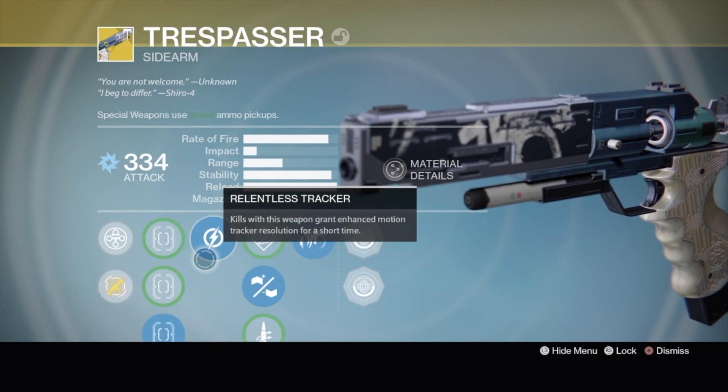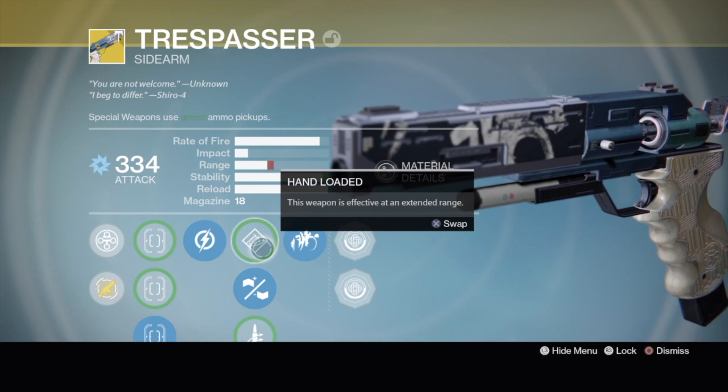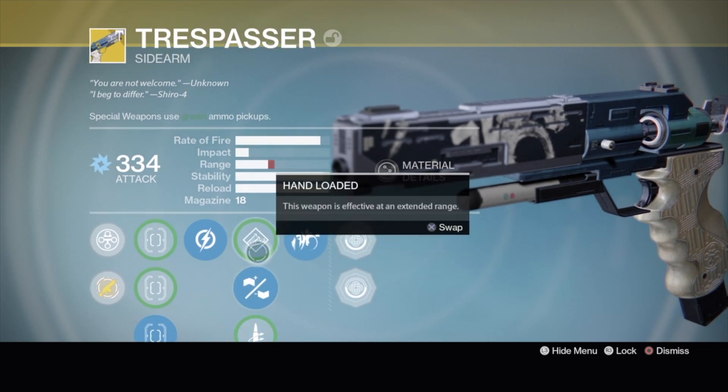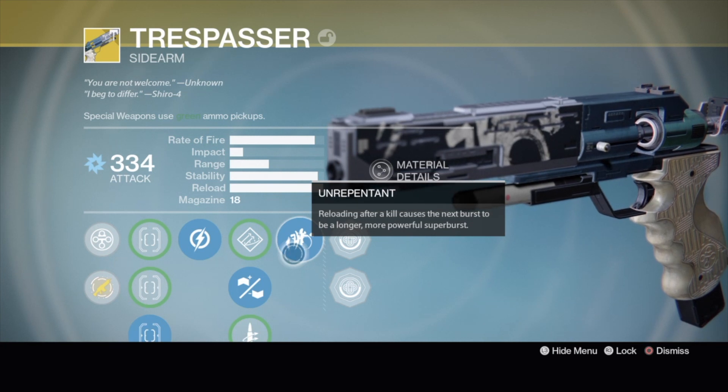I like aim assist when it comes to hand cannons and sidearms — the more aim assist for me, the better. Got Relentless Tracker. In the middle, you could go with Hand Loaded, though I don't know why it takes a drop in range since it's supposed to give you more range. There's also Reinforced Barrel and Quick Draw. So let me know in the comment section if you have one of these — which one do you like in the middle? For the final main perk, you've got Unrepentant: if you reload after a kill, you get a Super Burst. It gives you a timer — I believe it's five seconds.